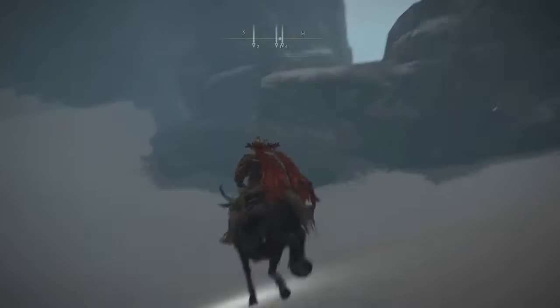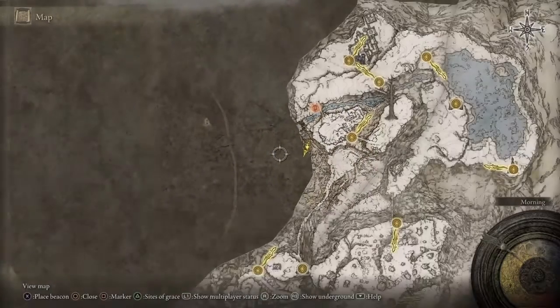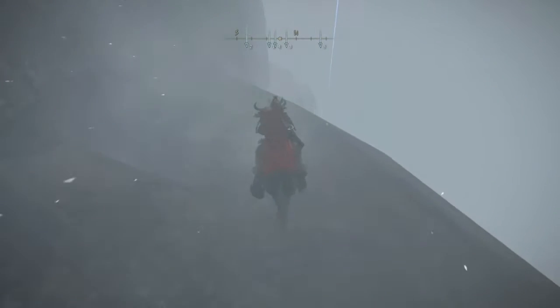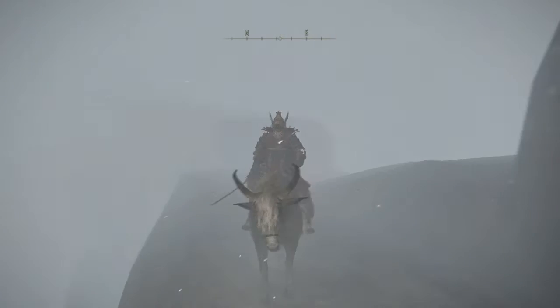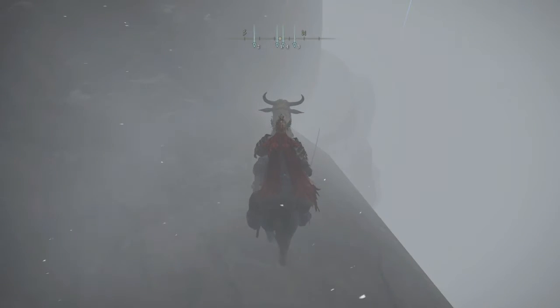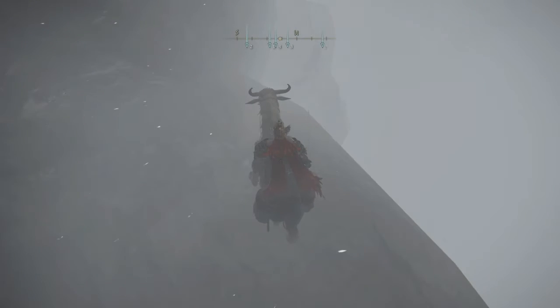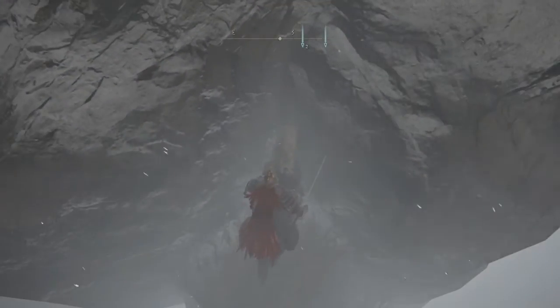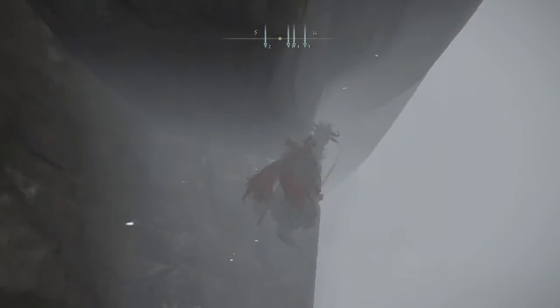We're actually gonna jump that way west. This is the area we're at — we're basically down here and we need to get ourselves over here. We're gonna double jump here and then go down this way. Just in case you want to back up your save data, do it now because this is going to be a very long drop and you could die. Once you die you'll go back to the grace. From here just jump this way and try to go down slowly.